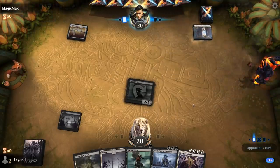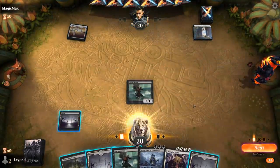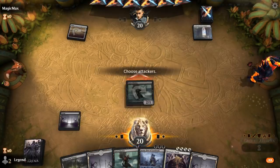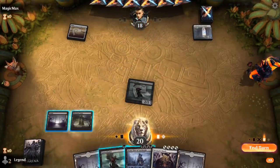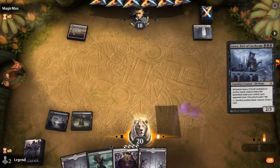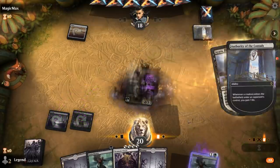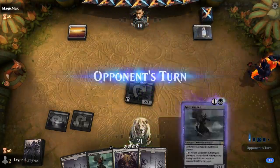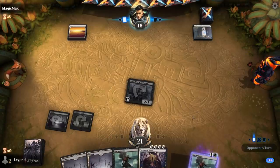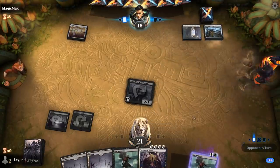Turn one the opponent plays Authority of the Consuls — a good way to stop our Cauldron Familiar. Do we want to play Ayara this turn? I think so. Then next turn we can play Gutterbones and bring back another Gutterbones. It's a white lifegain deck.